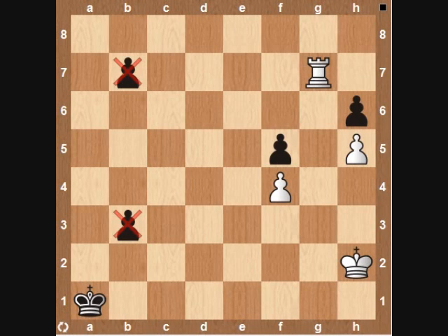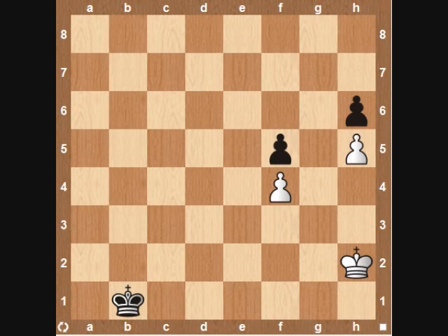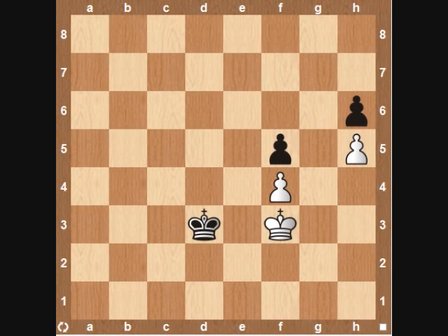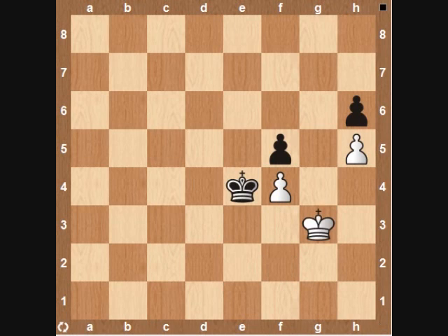So after b2, rook takes b7, b1 queening, rook takes b1 check, king takes b1. After king g2 and king to c2, black takes the opposition, and because of his much more actively posted king, this is an easy win for black. Something like this would occur: king f3, king d3 taking direct opposition, king to f2, king e4, king g3, king e3, and now the white pawn is going to fall — it's going to be an easy win for black.